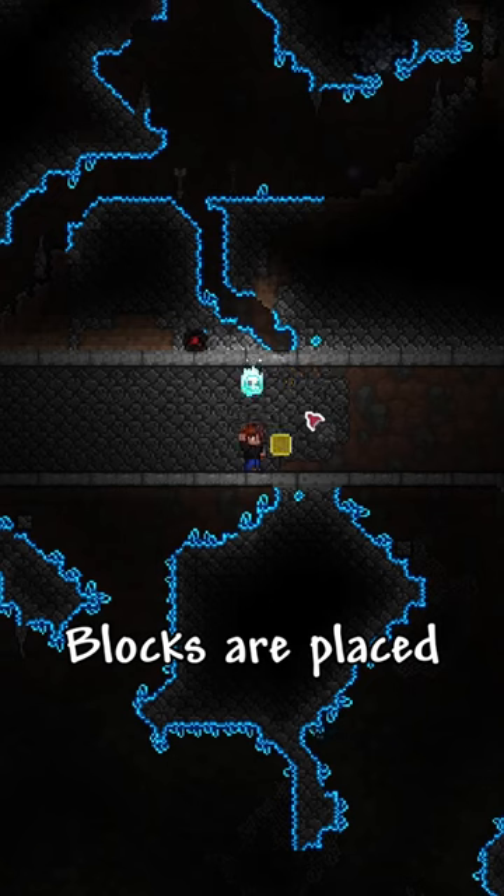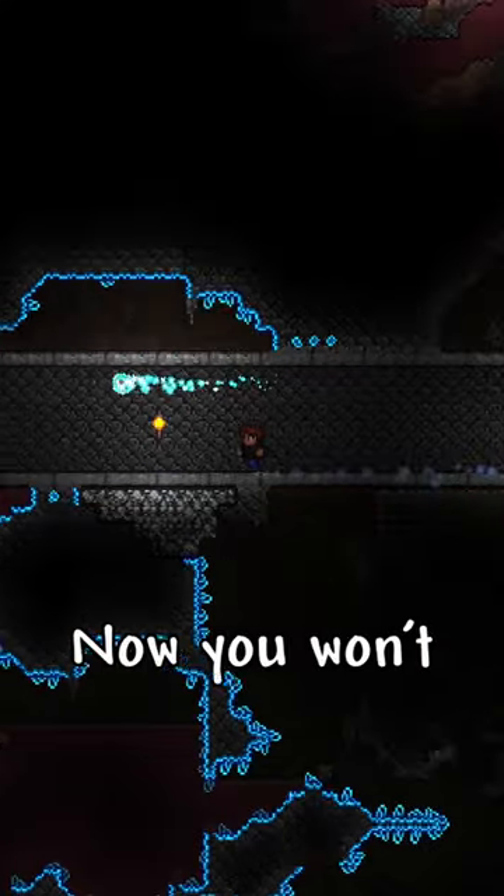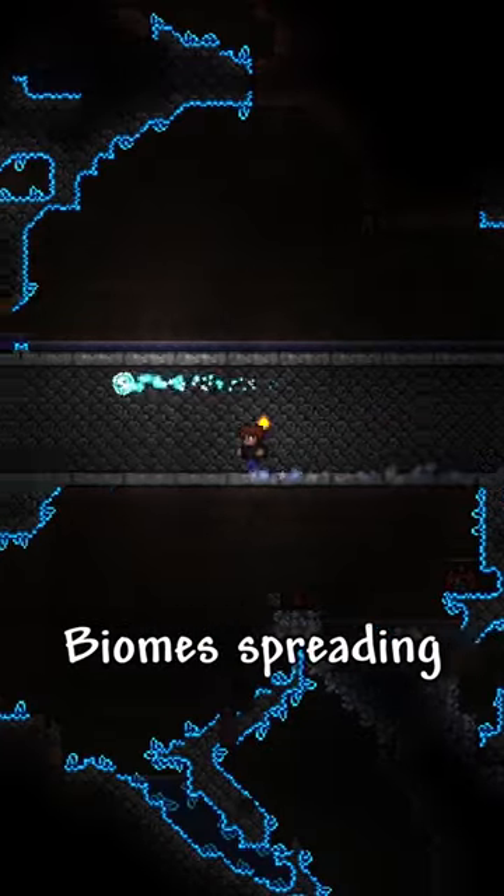Once all the blocks are placed, put walls in the tunnel to decrease the chance of enemies spawning. Now you won't have to worry about your corrupt biome spreading in hard mode.